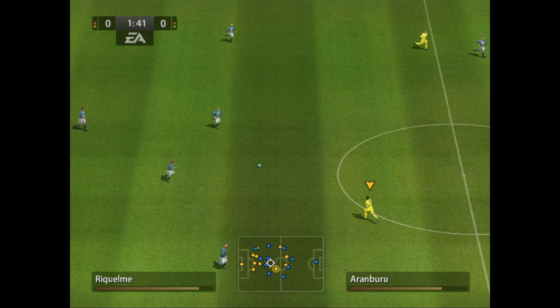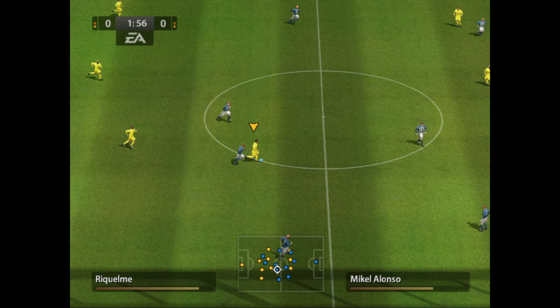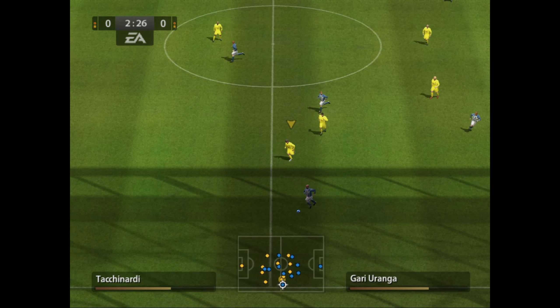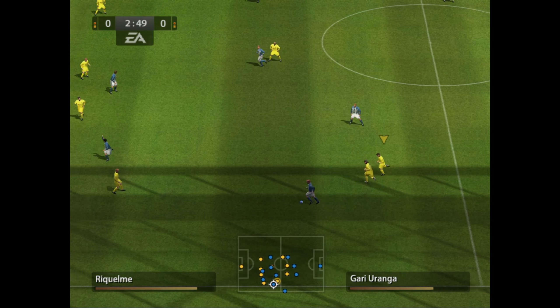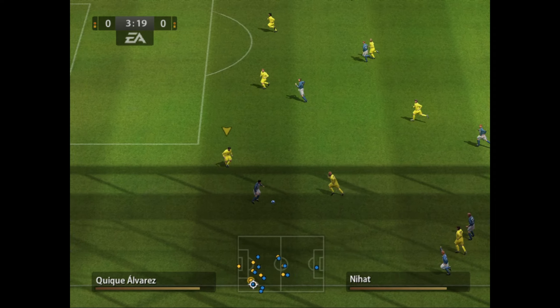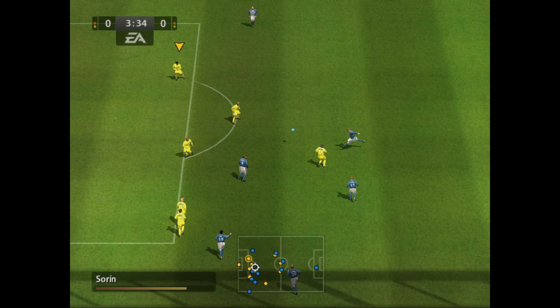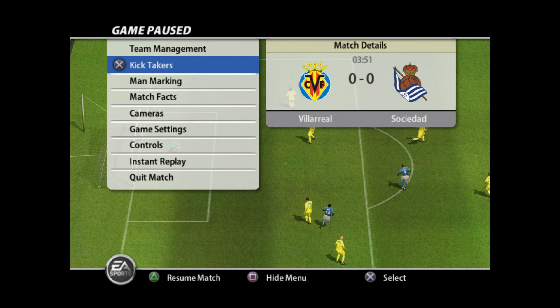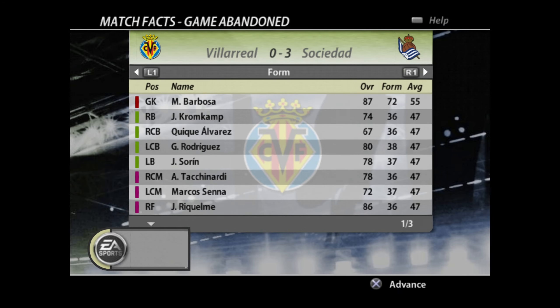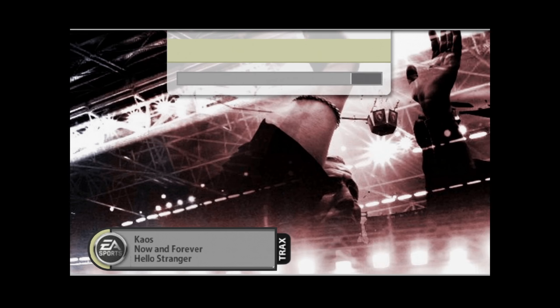Did you see any options for difficulty? Because I had set it to world class by default, but I didn't see anything for career mode — for setting up the manager mode. Because nowadays you get some options for board difficulty and financial difficulty levels. That's manager mode, guys. I would be all over this — the best thing is the gameplay is actually quite good in this as well. So I'd really enjoy playing this back in the day.